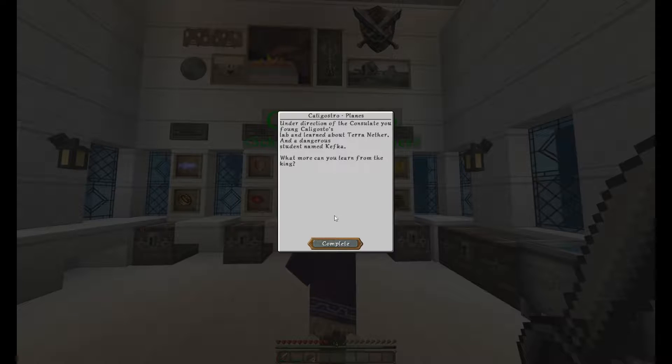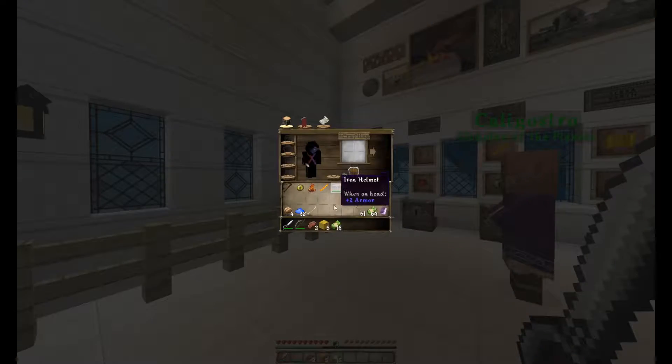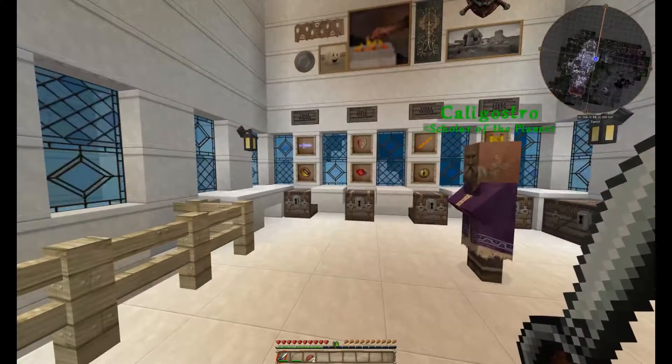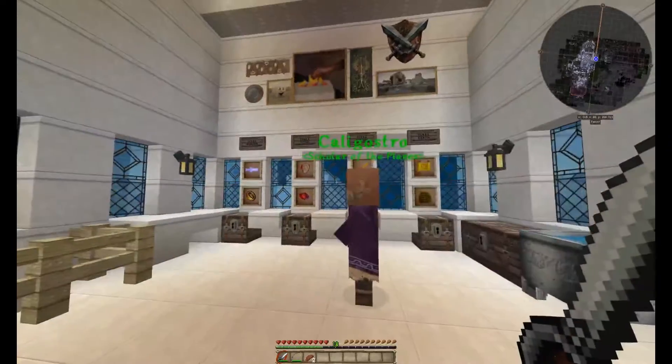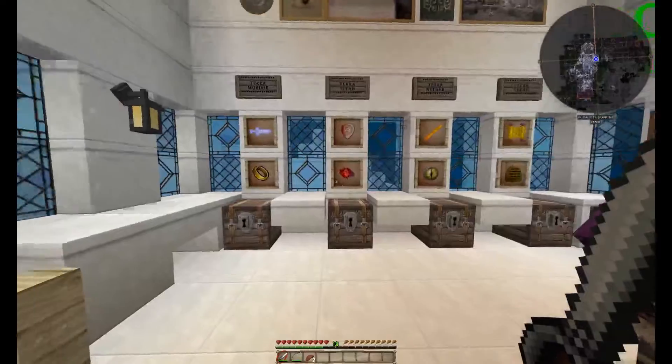You get your quest completion here. It says: 'Under the direction of the consulate, you found Caligostro's lab and learned about Terra Nether and a dangerous student named Kefka. What more can you learn from the king?' You complete the quest and are rewarded with five blocks of gold and 16 bucks. More money! We are five blocks of gold closer to owning an Elytra, which will come in very handy if you want to get back to town quickly.